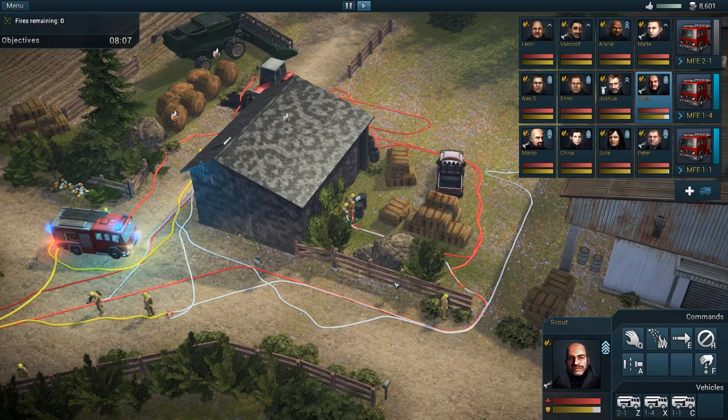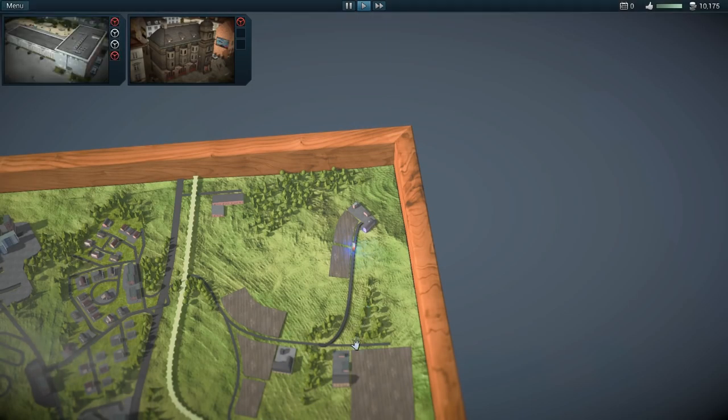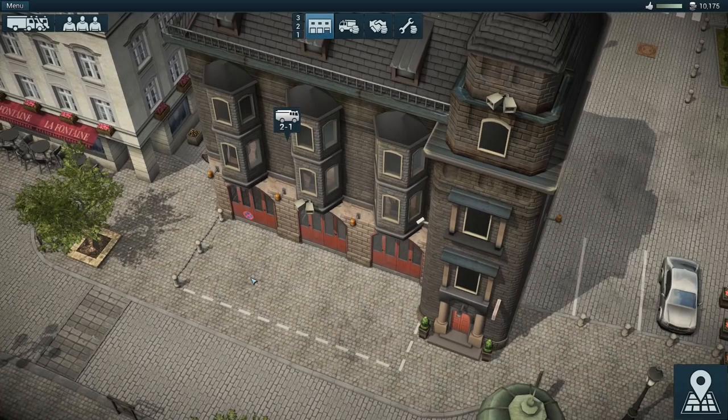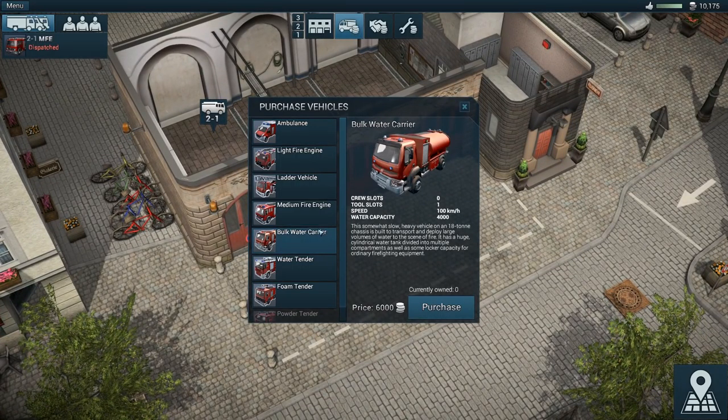There we go. That wasn't too hard. With that said, I am going to quickly enter the station and buy us a water carrier.